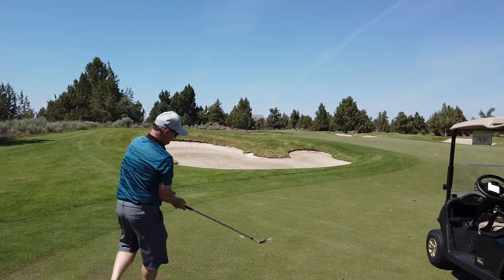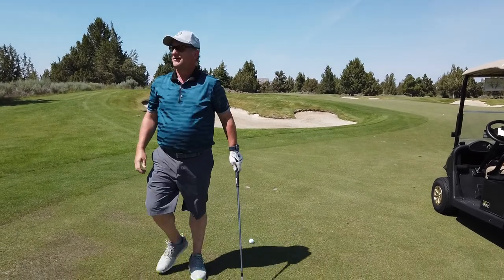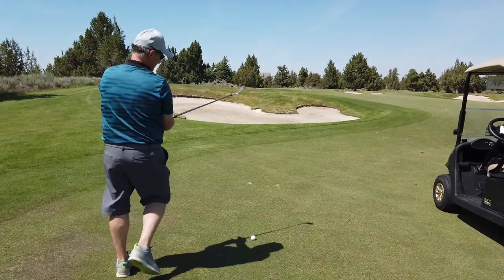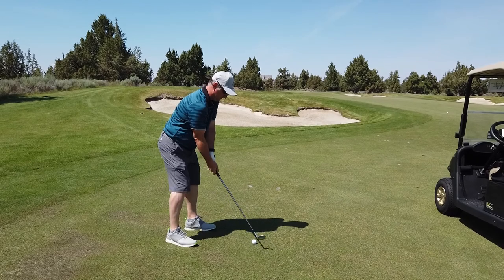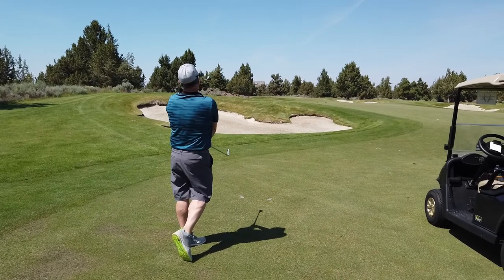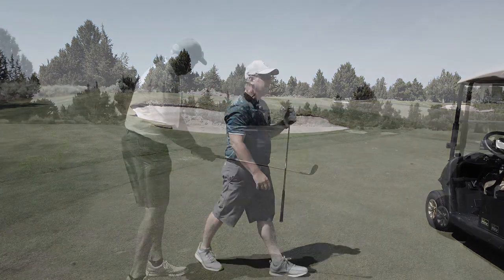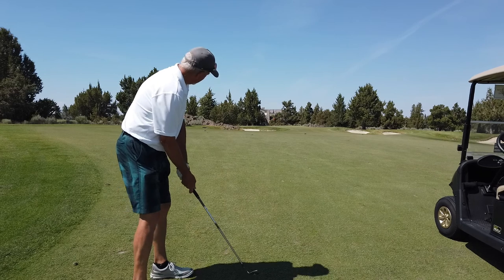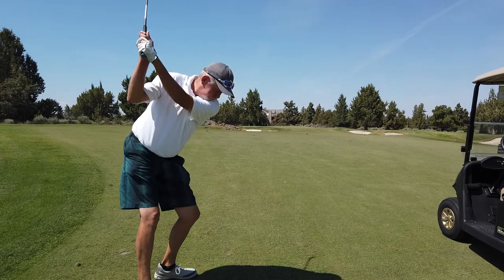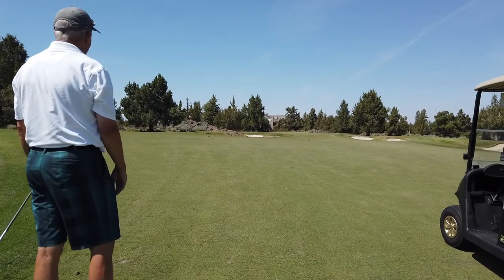Stan's got 119 coming in. He's got to cover a bunker, a little wind in his face. He's going with gap wedge — goes to the right side of the green. Corey's got 101 left, not much wind at the moment, hitting a 54 degree. Right on line, a little low — just over the green.